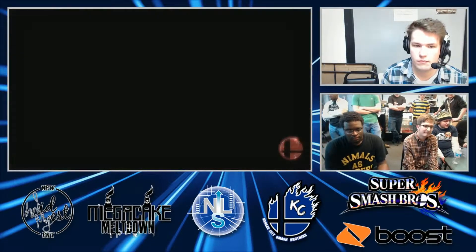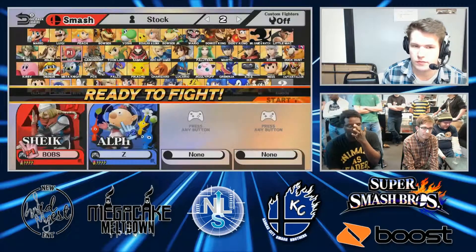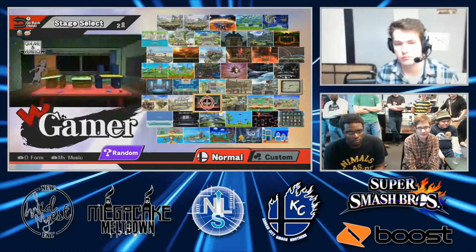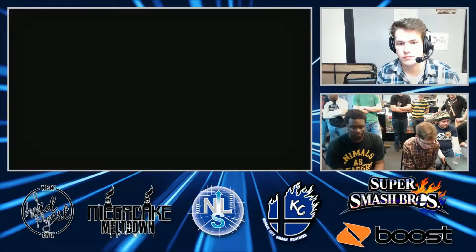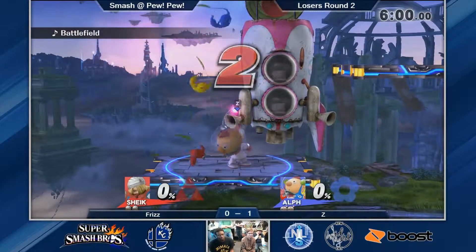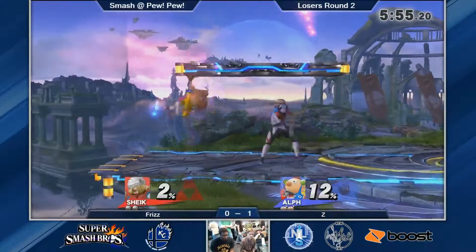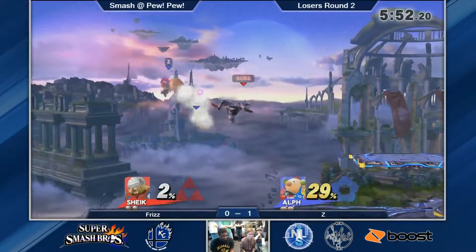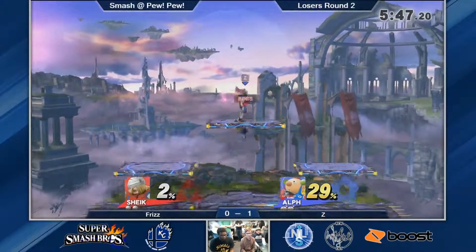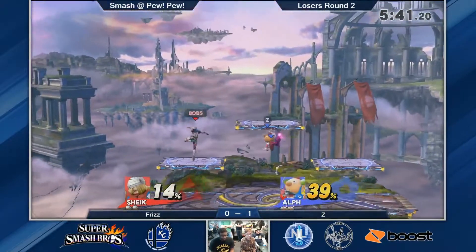I wonder what the counter pick will be. I'm probably going to assume he might run that back actually — it's a pretty good neutral stage. But he actually opts to go to Battlefield. I'm not sure I like this counter pick because it's going to give Olimar more of a chance to run away and keep his zoning game intact. At the same time, it also gives Bobby more approach options — he has more platforms to play with and use to avoid the Pikmin. It's really going to come down to who can utilize the new platforms in this matchup better.